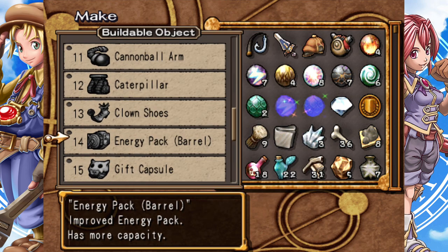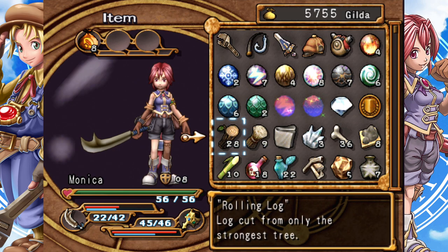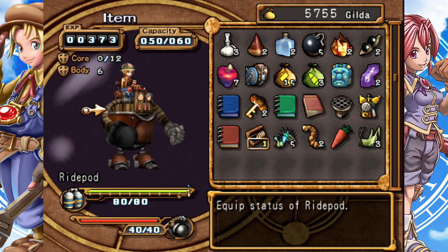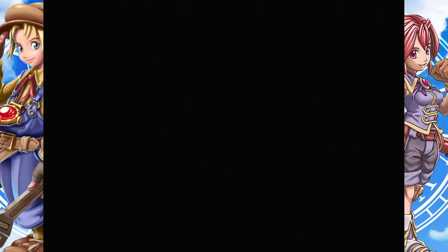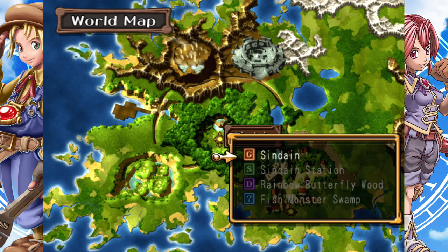We can already get the energy pack — hell yeah! We have to go to Cedric to equip it though, as there's clearly no way to do it in this menu. The core is zero of twelve — that core is basically the things you can stuff into the ride pod. No ranged weapons yet, but once you get the thing kitted out with crazy stuff it's pretty nuts. It can pretty much carry you throughout Rainbow Butterfly Wood. You could just run the whole thing as a ride pod and have no problems, but that's no fun — that's too easy. Let's go to the station.